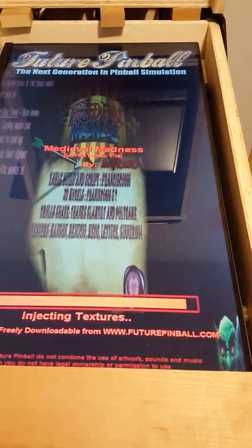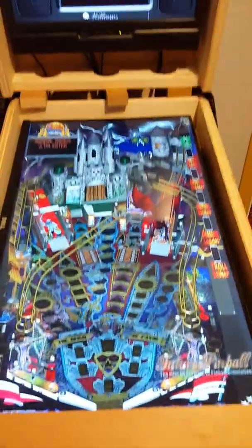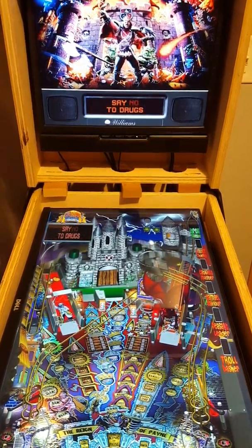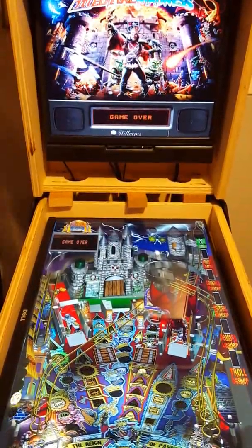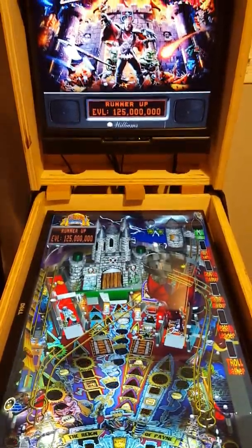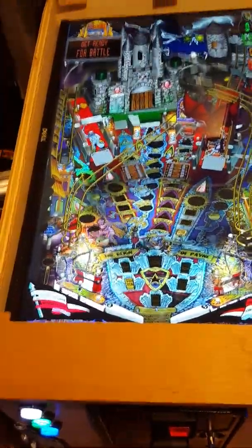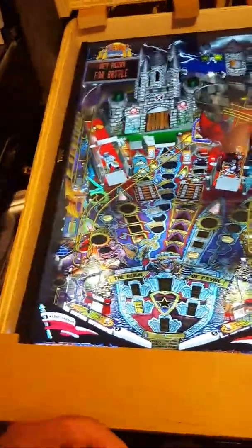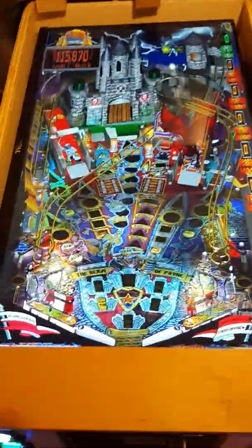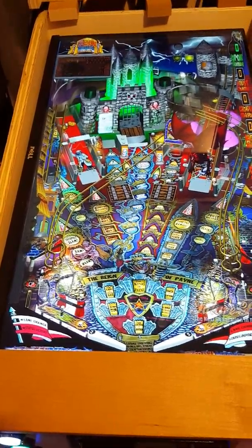Some of the games take only one quarter, some take more, so I'll probably go through and set them all up to be one quarter. This one has a DMD — the digital matrix display — built into the back screen. Some people have a third monitor for that but I'm only running two monitors right now. Some of these have an actual plunger that kicks off, some simulate an old-fashioned pull-back, and some just launch when you hit the button.